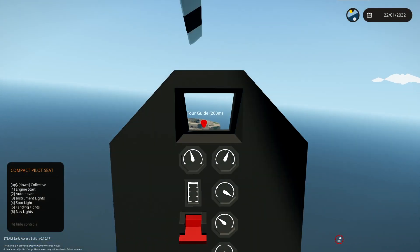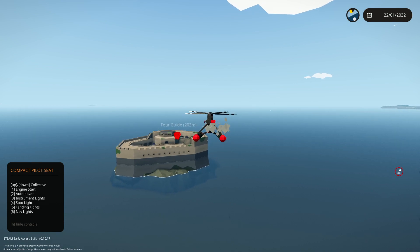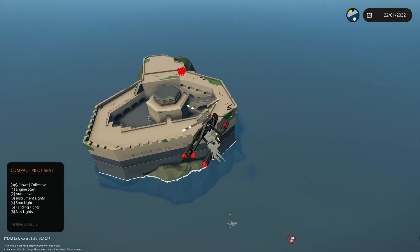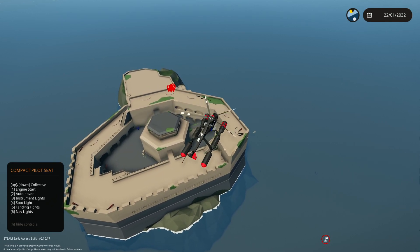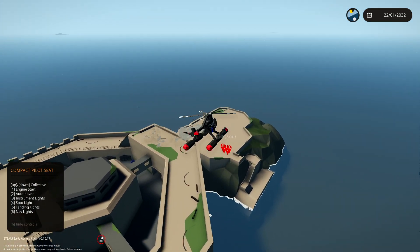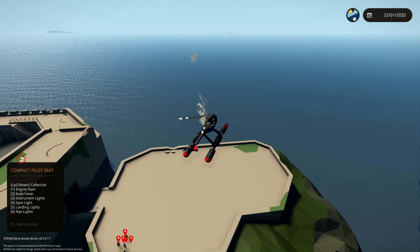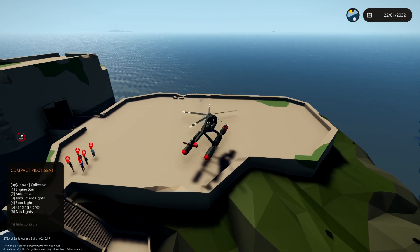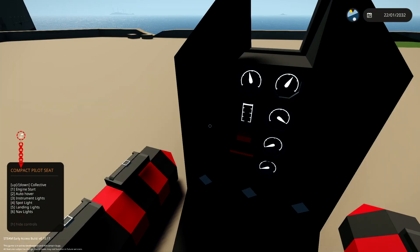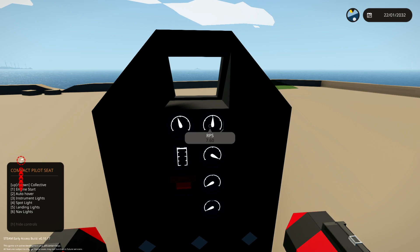I'm going to land on the fort itself rather than in the water — it's a bit quicker. I'll use third-person mode and auto hover to make sure we don't crash. The tourists are just on that corner there. Auto hover on — lovely, very easy. I could leave the engine running, but I'll show you how the engine cutoff works. The engine is off, and gradually the RPS will drop.